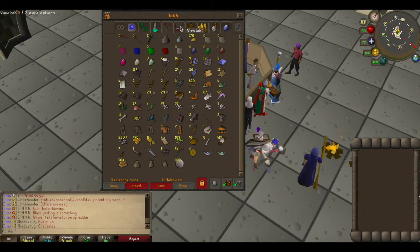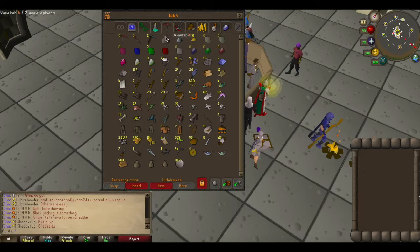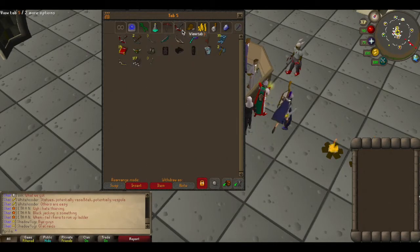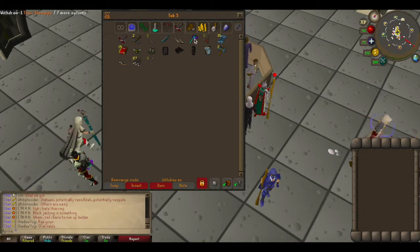Dwarven stouts give a temporary boost of one or two levels, and that plus the dragon pickaxe is three levels. If you run out just take a dwarven stout — really cheap. Was able to mine a lot of rune ore, so that was fun. Saving up all these golden nuggets — I've already got the gem bag and the coal bag, so the only thing left to buy is gems, and there is a chance to get an onyx which would be awesome. I'm holding this dragon hunter crossbow — not for Vorkath. I actually prefer the blowpipe for Vorkath; I get faster kills with it.